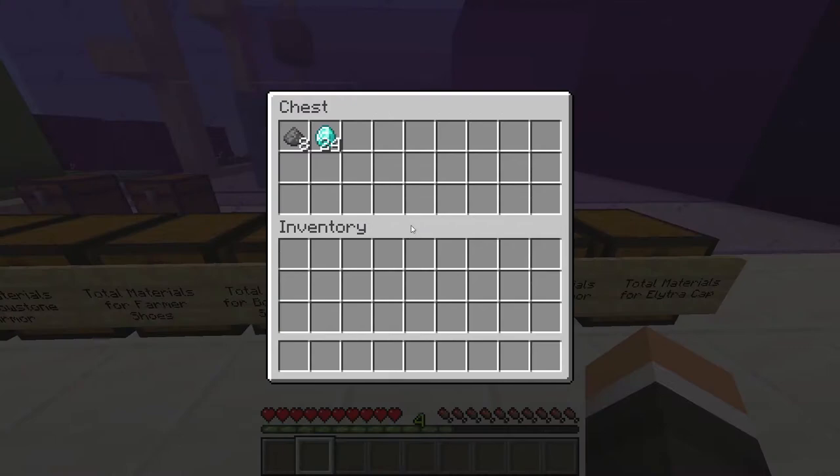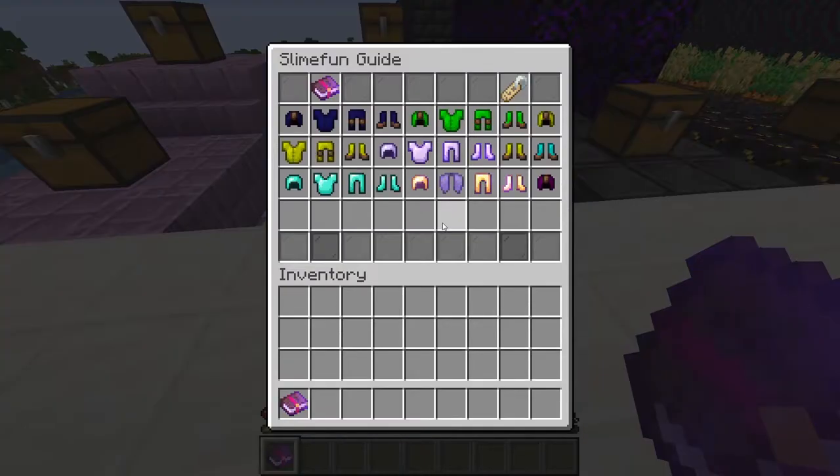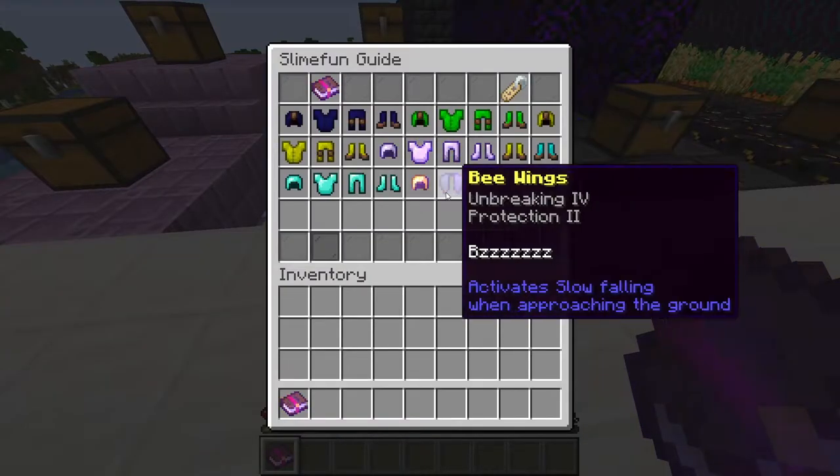And I'm still wearing my armor. It's rather expensive to make, requiring 8 Essence of the Afterlife. If you don't know how to make that, you can watch the video here. Our penultimate armor set is our Bee set.